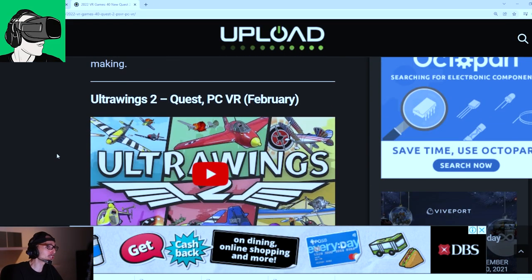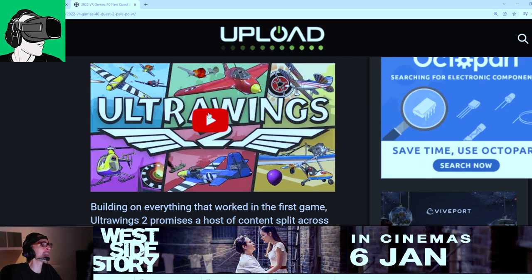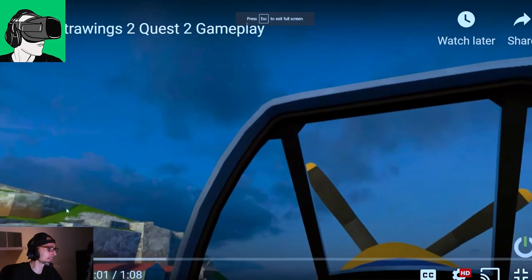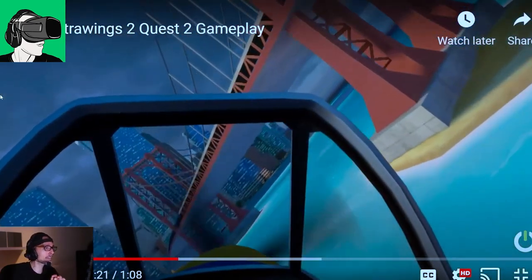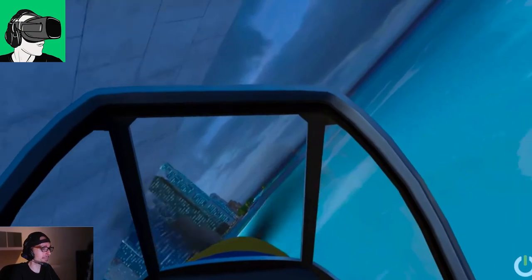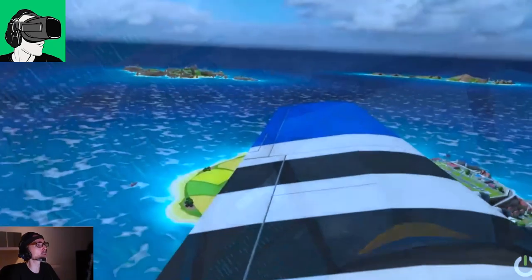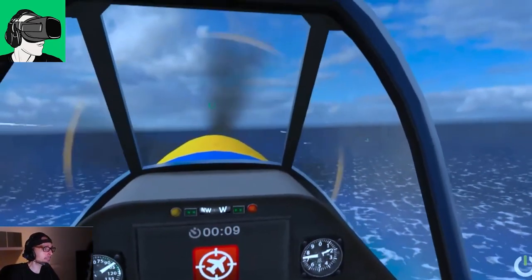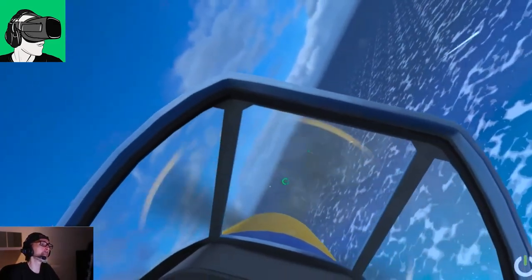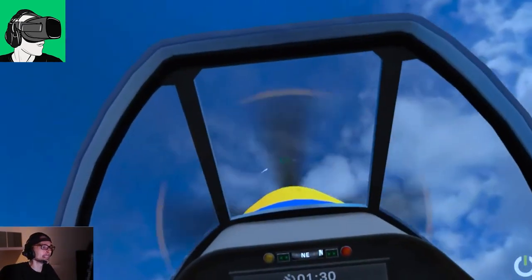Ultra Wings 2 — Ultra Wings was very popular on Quest 1 and also available on PCVR. Ultra Wings 2 will be releasing next year as well, so this is much anticipated. The graphics are okay. This seems more suited for VR enthusiasts who just want a first try in VR, especially for flight sims — not super hyper-realistic, but good fun and very relaxing experiences, perfect for families and younger players.